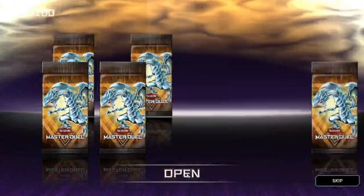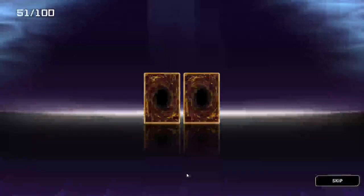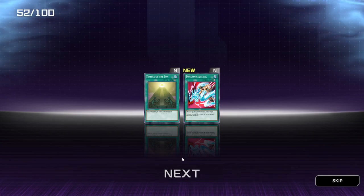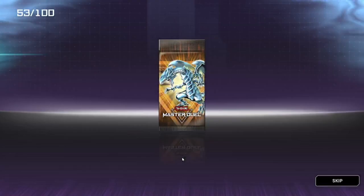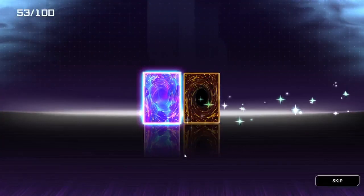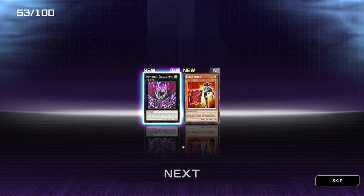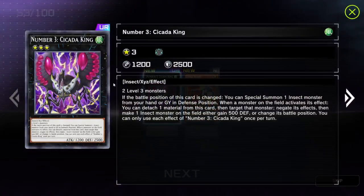Onto the next — lot of packs. Possibly two Super Rares guaranteed. We've got a Combo Fighter and Siren Acura — I'm not too sure how to pronounce that. Temple of the Sun and Dragonic Attack. Ooh, Ultra Rare — okay, let's go! Nice. We've got Extra Veil and we also have Number 3 Cicada King — not bad at all. That's two Ultra Rares, I believe.